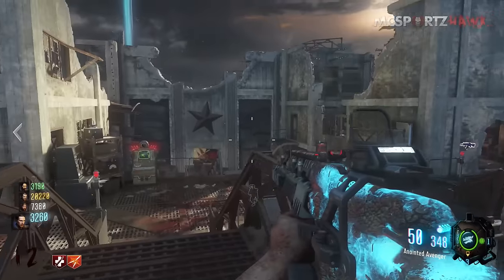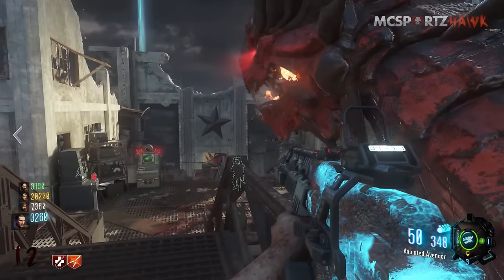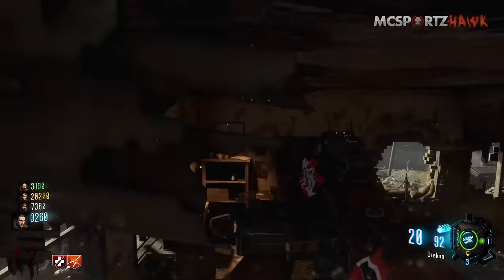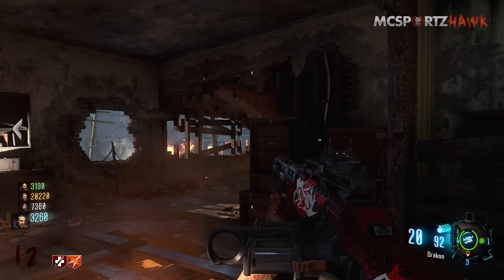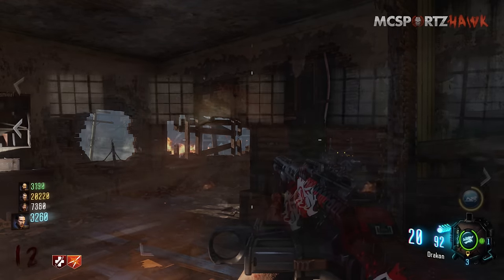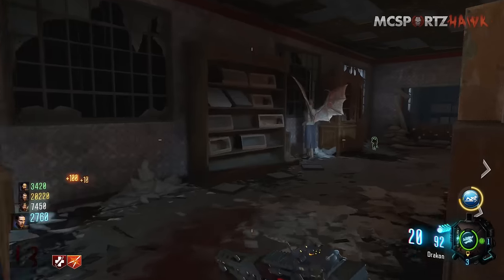You want to ride all three of those at least one time each, and then you will hear a sound. That sound signifies that you've completed the Easter egg.